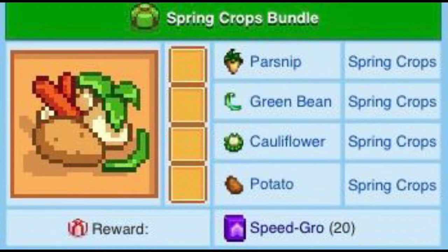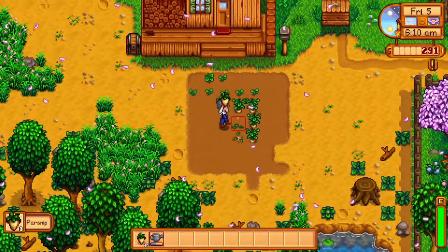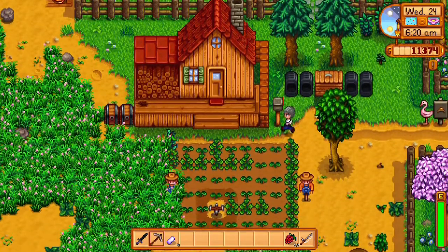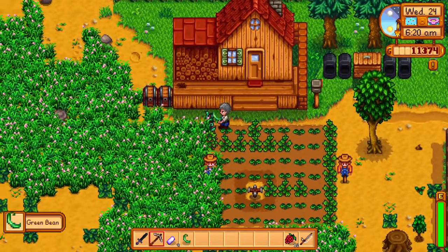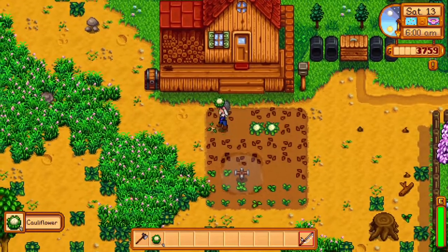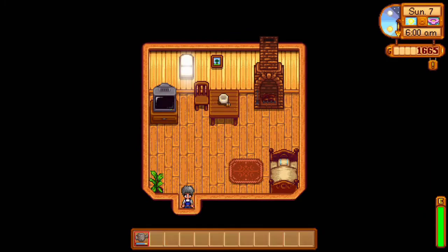With the crafts room done, we're moving on to the pantry. The pantry is all about farming. Parsnips cost 20 gold and take four days to grow. Green beans cost 60 gold and take 10 days. Cauliflower costs 80 gold and takes 12 days. Potatoes cost 50 gold and take six days to grow.